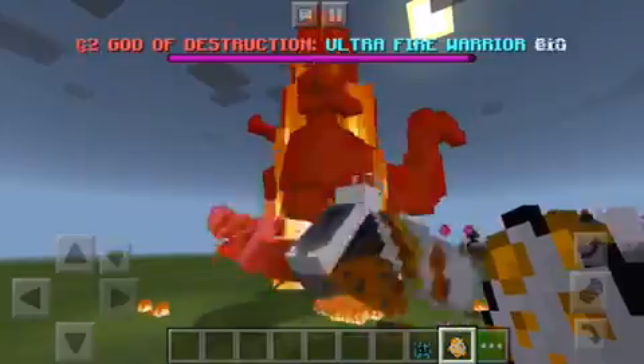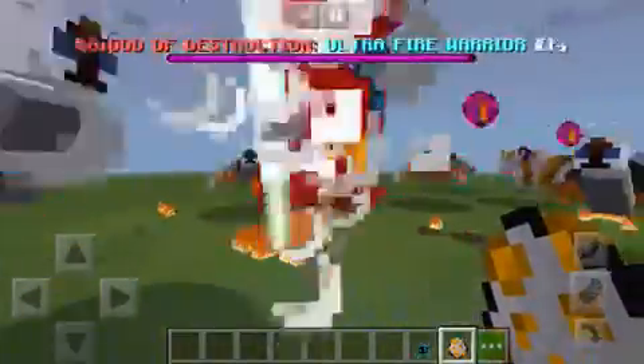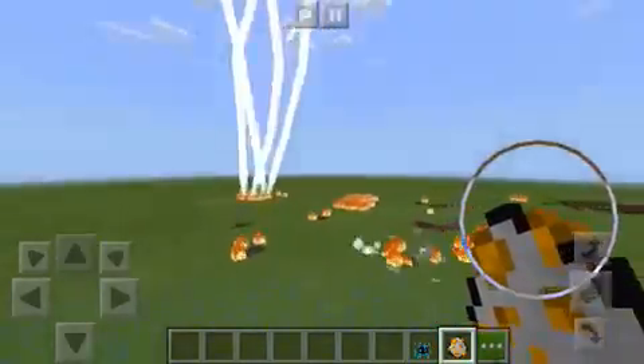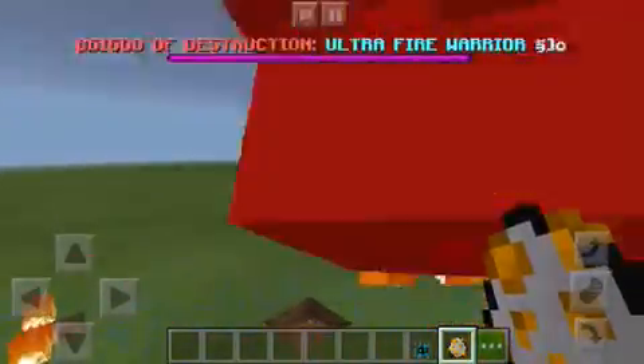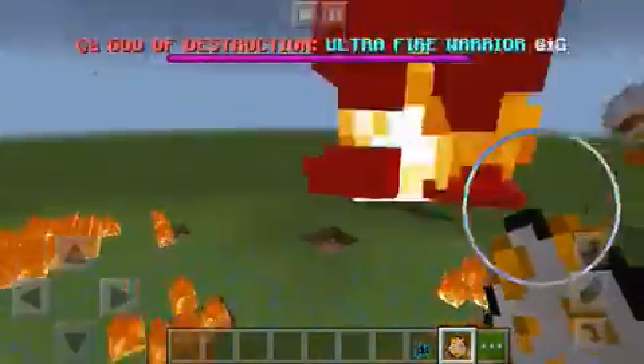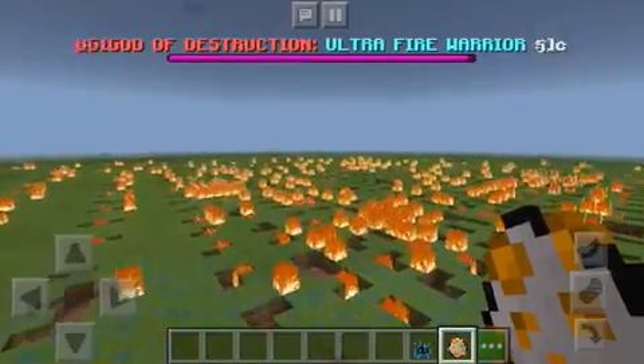Oh snap! They're all wrecked. Oh my god, this is insane guys. Look at that lightning strike. They're all trying to kill the Ultra Fire Warrior. I think he did his crazy move. He should throw a nuke at him — he did! Oh my gosh, he took out Shin Godzilla.